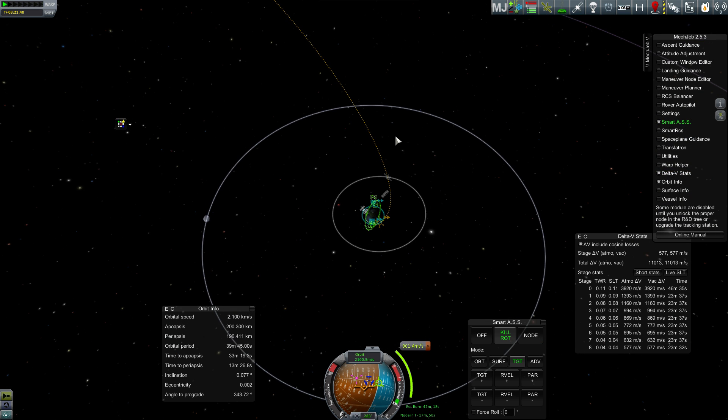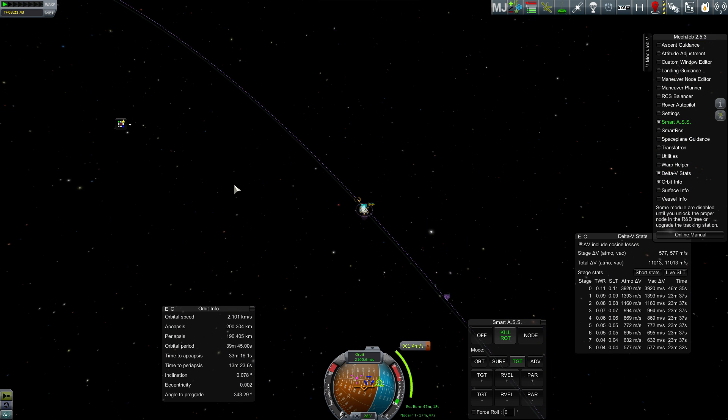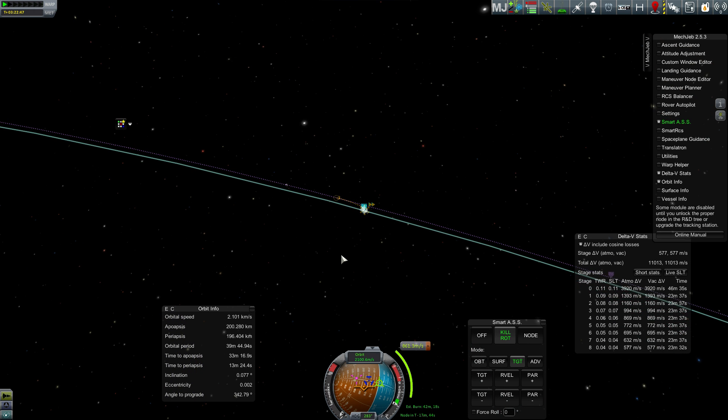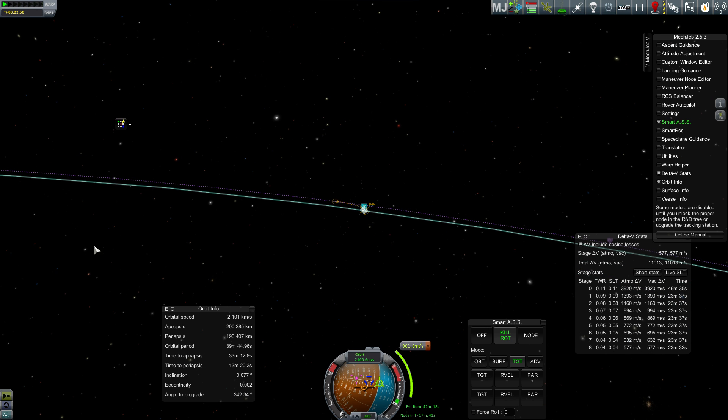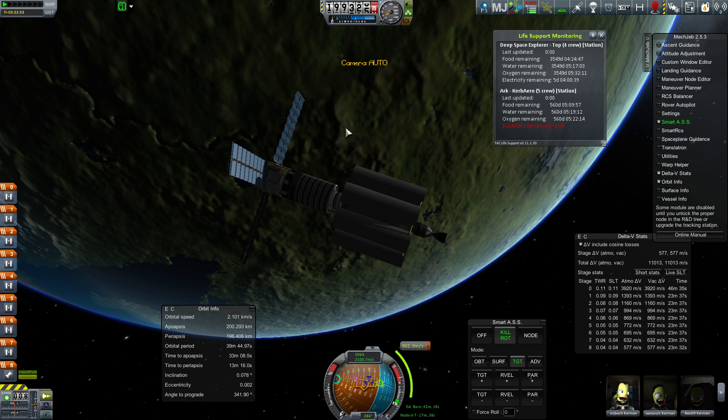We are going to go ahead and do that. Once I escape the sphere of influence of Kerbin, then I'll be around the sun — Kerbol — at which point I'll be able to plan the Hohmann transfer to Jool. We're not really in the optimal transfer window, so it might be a little bit more costly than normal, but I don't think it's going to be too bad.